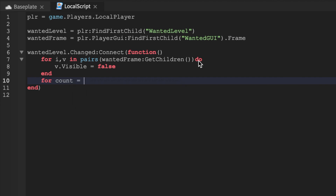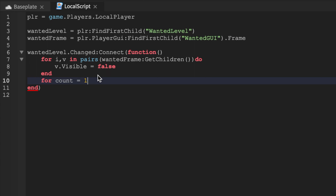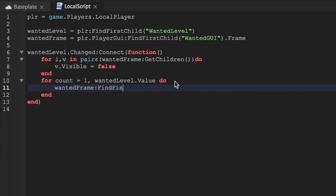We'll set visible equals false for all of them. Then we'll say: for count = 1 to wantedLevel.Value — so we're counting up to the number of stars the player has. For each count we'll say: wantedFrame['Star' .. count].visible = true. This sets the correct number of stars to visible.